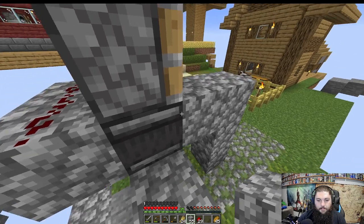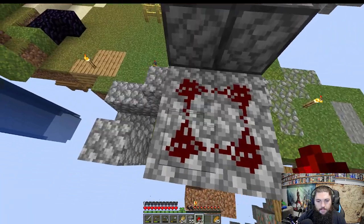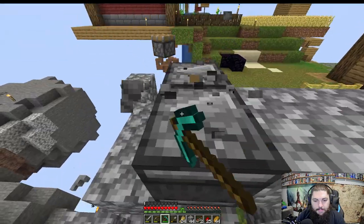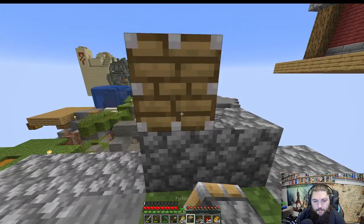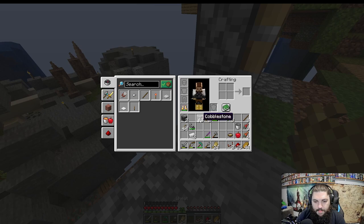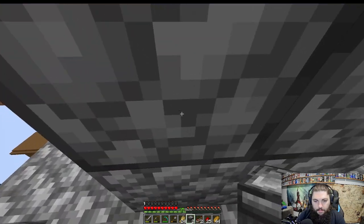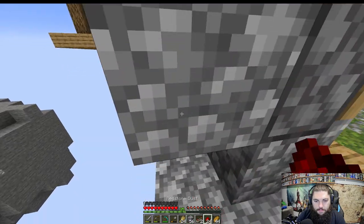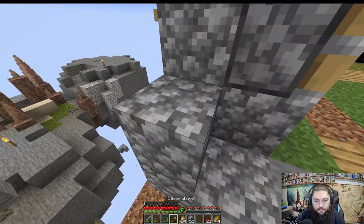Does it need repeaters? I think if we go like this... nope. I think I had it backwards — the pistons have to go underneath the observers. Let's make this simpler — it only needs to grow three blocks high, that's fine. We're only doing two of these for now so it's not going to be crazy efficient, but it's at least something. We'll have wood growing automatically.